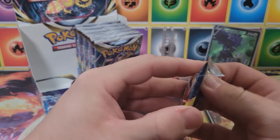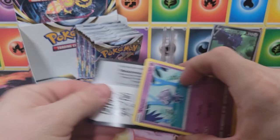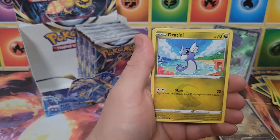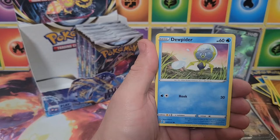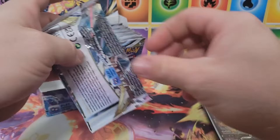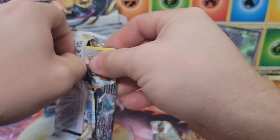Second pack — technically the 20th pack, but we're not going to get into semantics. Code card. Fighting energy, Fletchling, Klang, Jelly, Espurr, Dratini, Chimchar, Meditite, Dewpider, reverse Torkoal, and a Keldeo non-holo. Nothing there. Third pack, keep it going.